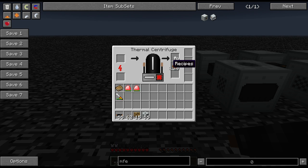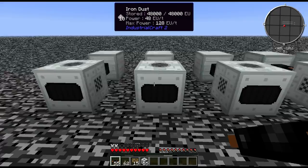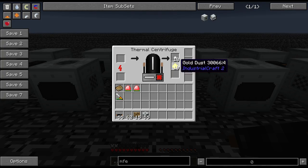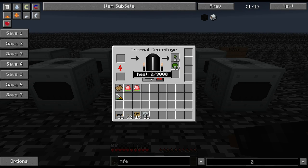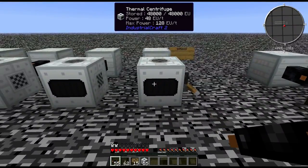The heat difference per ore: copper is 500 heat, iron is 1500, silver is 1000, lead is 2000, gold is also 2000, tin is 1000, and uranium is 3000. The reactor fuel rods are 3000 and above. The dual MOX and dual uranium I believe are 5000 heat per process.